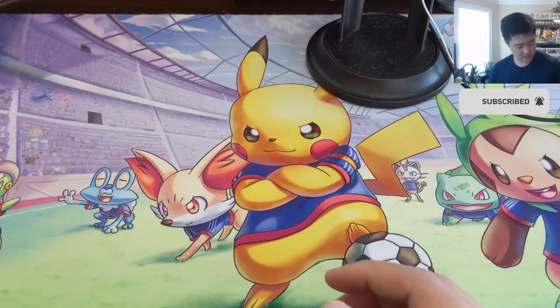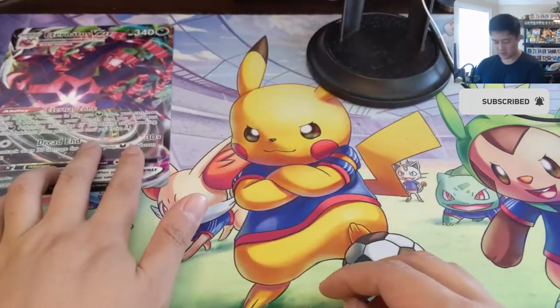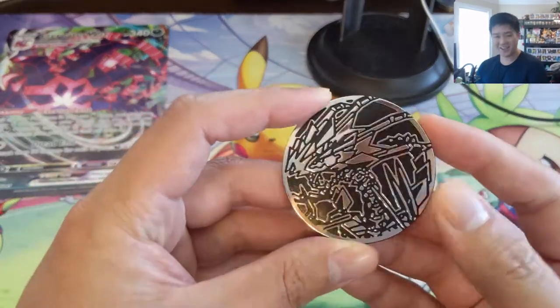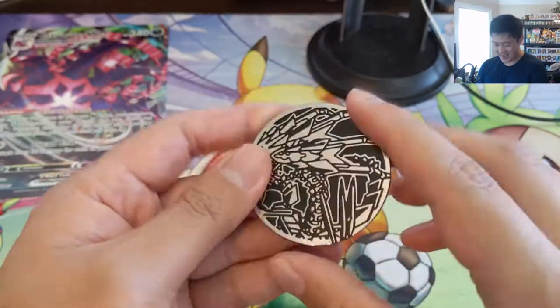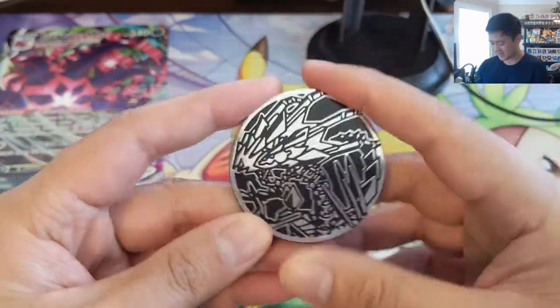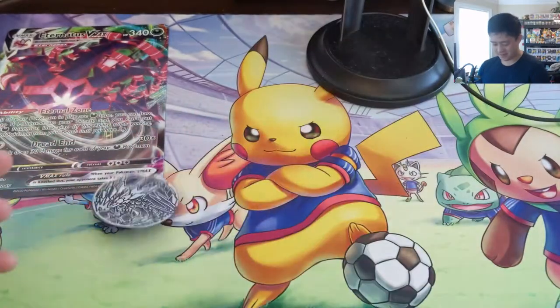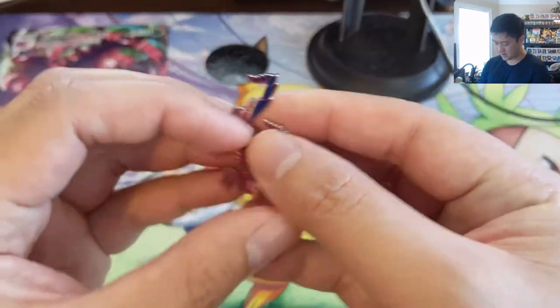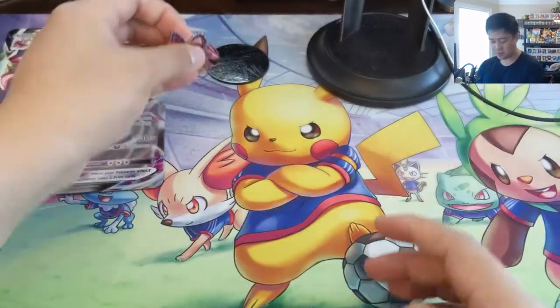Let's see what else it comes with. You got your jumbo card — we'll leave that over here. And an obnoxiously large coin — I don't know why. I'm all for them changing things up, but this thing is just... I'm not sure if anyone would want to bring that to like an event or anything. And then a pin — an Eternatus pin. Pretty cool.